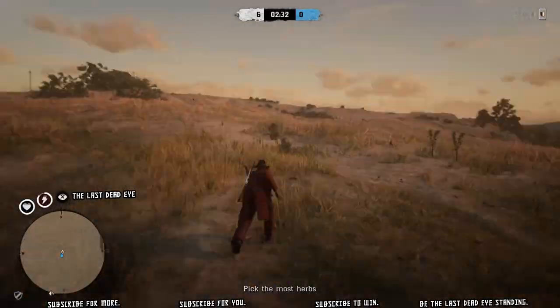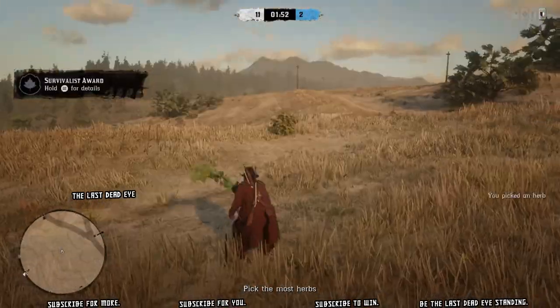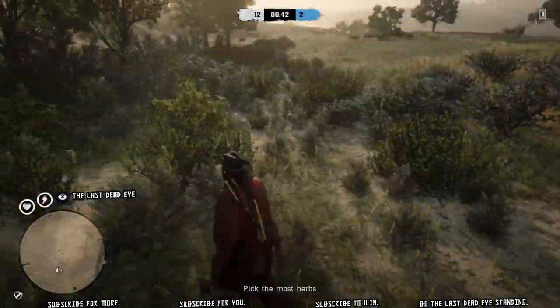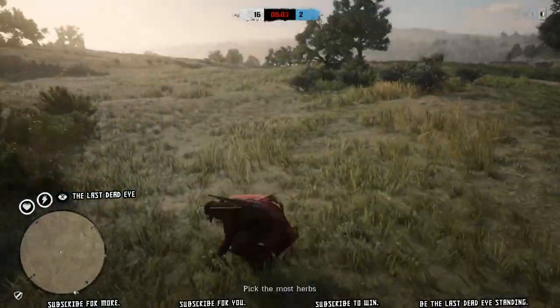I just went into the player list and invited a bunch of low-level players, and one of them popped into my posse and I started it right up. I looked at the map and it looks like the entire map is open for you to pick herbs — it doesn't close it off, so you can just run anywhere and pick herbs.